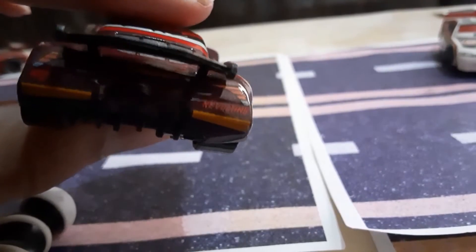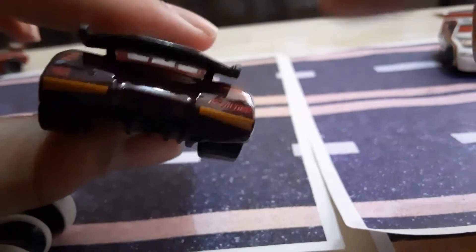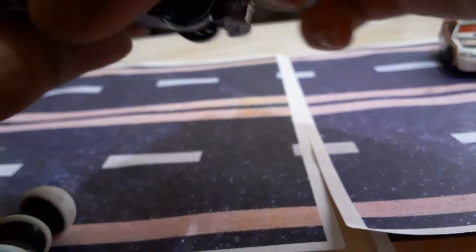It says 'Revolting' on the back of him. He also has taillights, and then he has like this dark red on him.